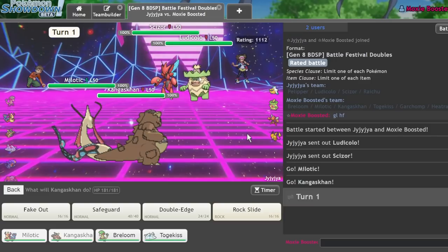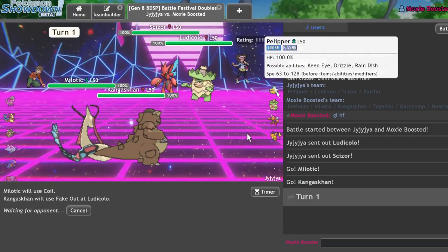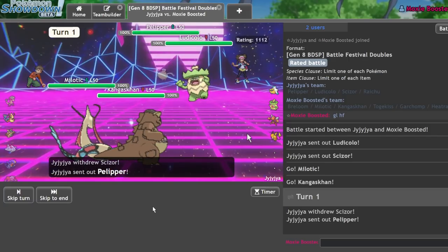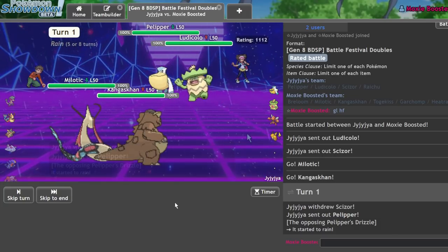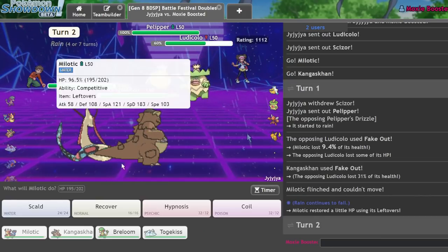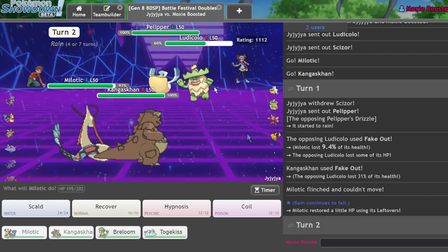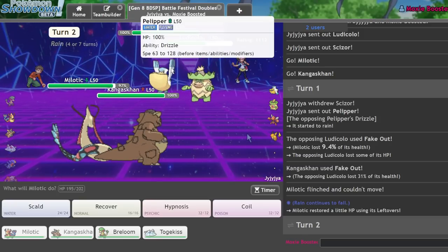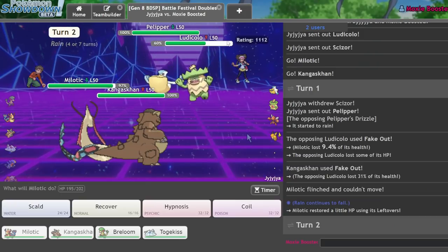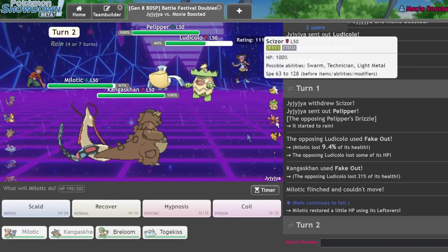I'm going to set up a Coil here and Fake Out this Ludicolo. If he goes into Pelipper, so be it — he just gets a faster Fake Out. I want to use Life Orb. He's not going to like this. I should always be able to KO him here. Getting rid of this Ludicolo is huge for winning, because I need my Milotic to reliably beat that Scizor. I definitely don't want to let him get off a Grass Knot or anything.